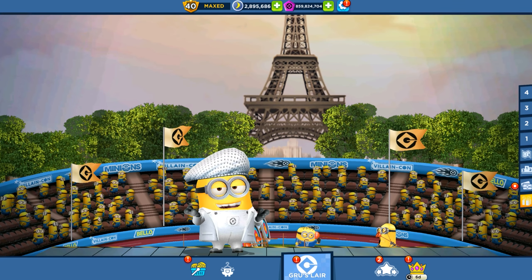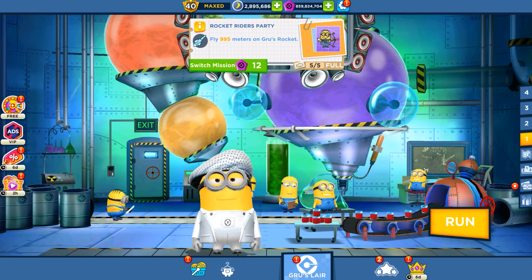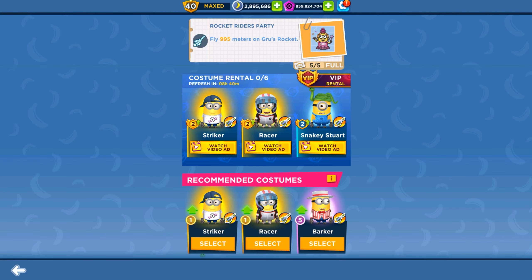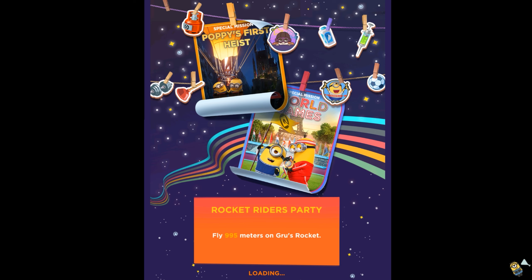Hello and welcome back to AllKindGames. Today we are playing Minion Rush, where we decided to complete some missions in the Inventing Room. The first task wants us to fly with the Goose Rocket 995 meters, and our single minion will help us to complete this task.